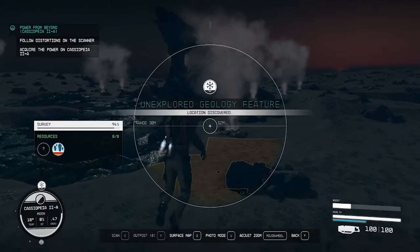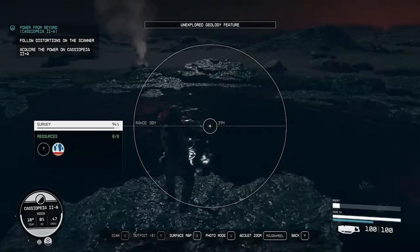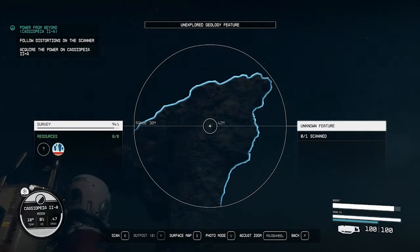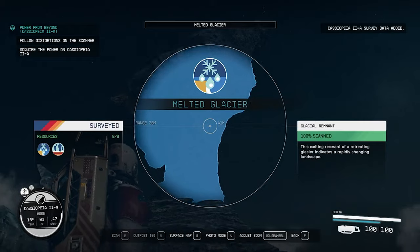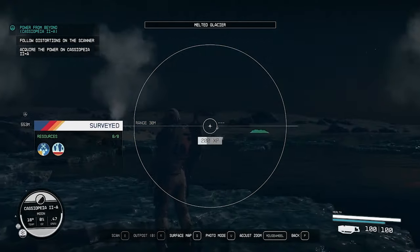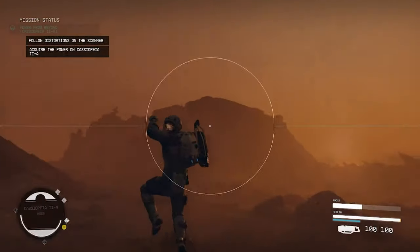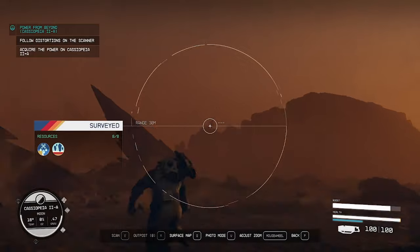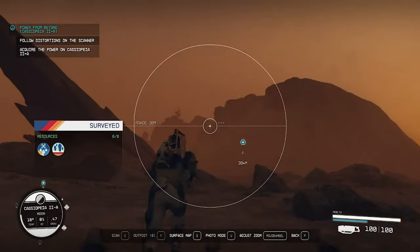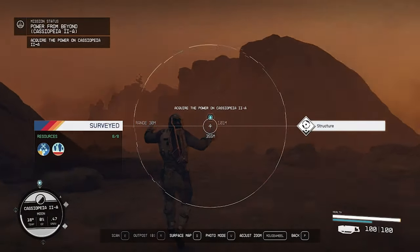With this being one of the first quests in the main storyline, I highly recommend checking out all these side locations — really buffing your character up and getting the most XP you can while doing these missions. At this point I've been to almost all the locations, I spotted a gravity anomaly on top of a hill, and then the quest updated and we found the temple.